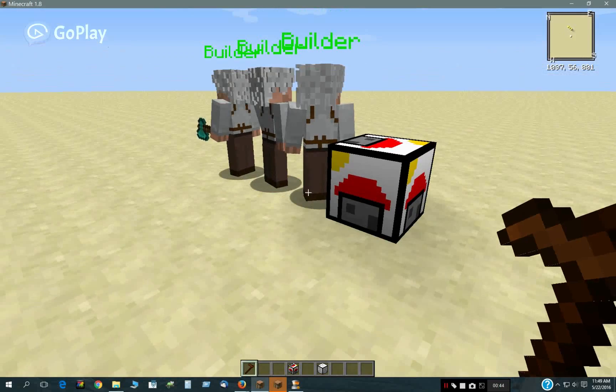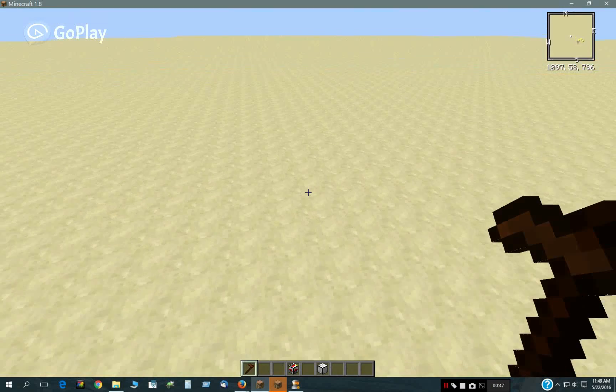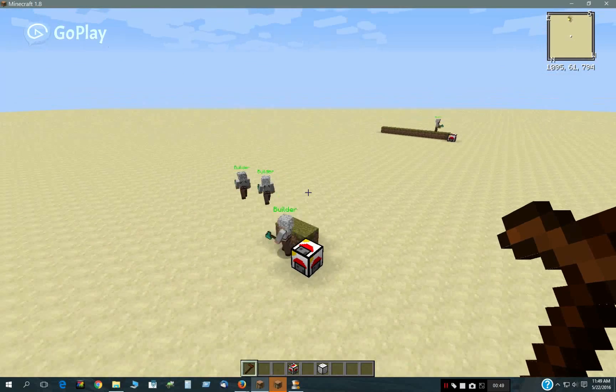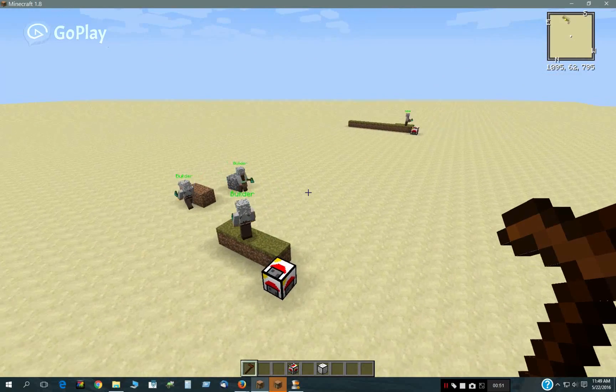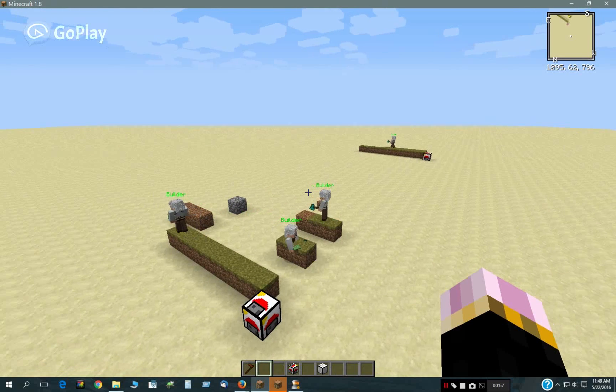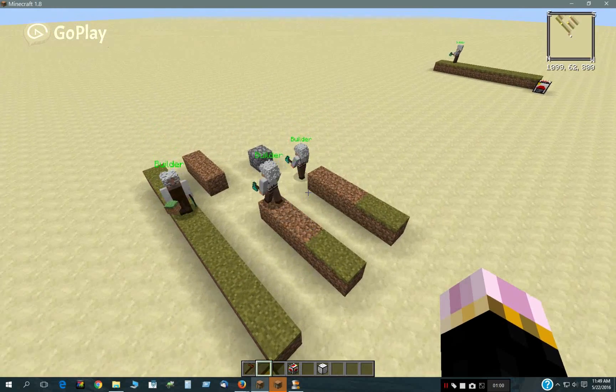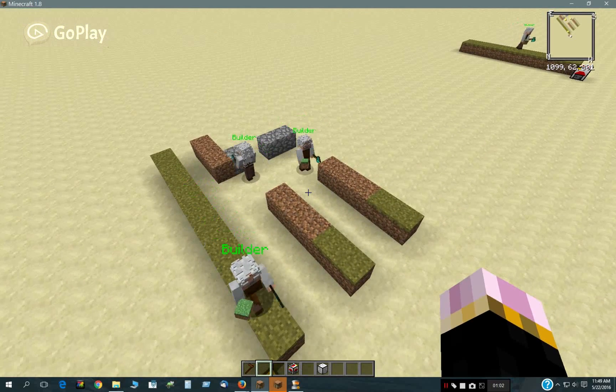He goes right to work there. And these three builders, you'll see, kind of stand around for a few seconds, and then they finally start building. There's kind of a... the more builders you have, the more conflicts there's going to be because they have to kind of stake out their territory that they're going to build here.